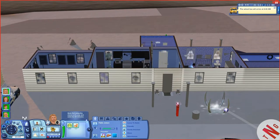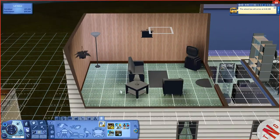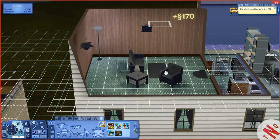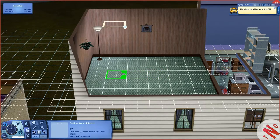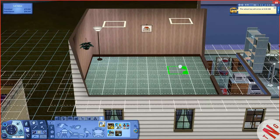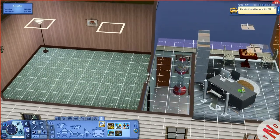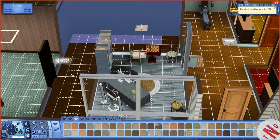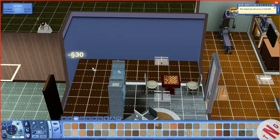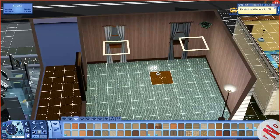Let everything load up. Going upstairs, walls down, build and buy mode. That's a cheat light — I call it a cheat light. But we are going to light up this place like so. I need a floor here apparently. We are going to see if we can't find a futuristic carpet for this.